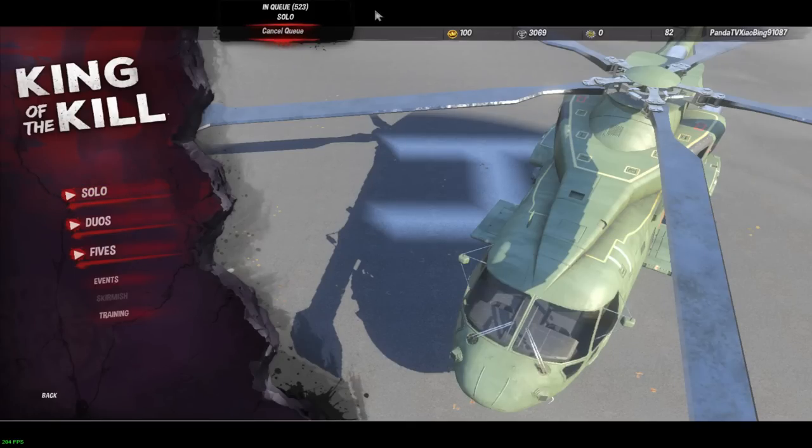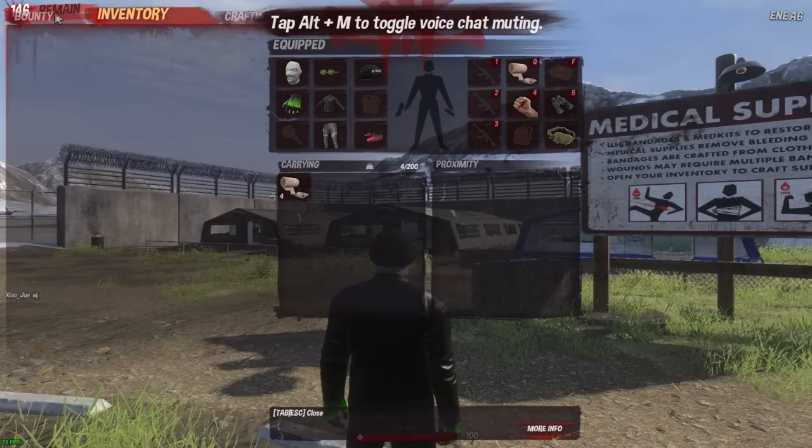Training mode is something me and my friends use as a warmup mechanism or just for fun. Everybody in training is usually teaming up — there will likely be a team of seven or eight at one of the cities or the airstrip. If you want to practice your shot, join training, spawn in Pleasant Valley, find an AR, and try to kill those teams. They're really bad, trust me.